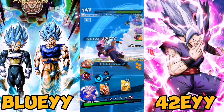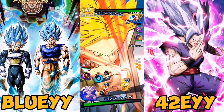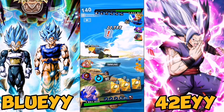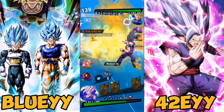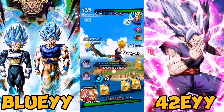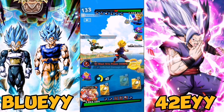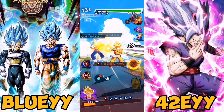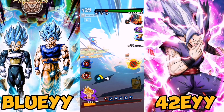To give you an idea of how ultra banners work — they all link together. For example, look at Janember's tags: all the Legends Limited units on his banner match those tags. In Janember's case, it is Regen, Powerful Opponent, and Movies.